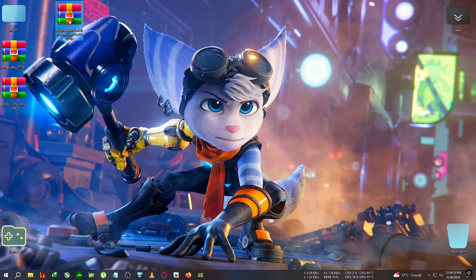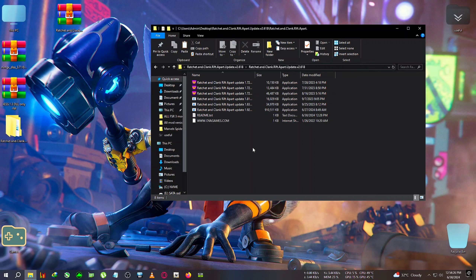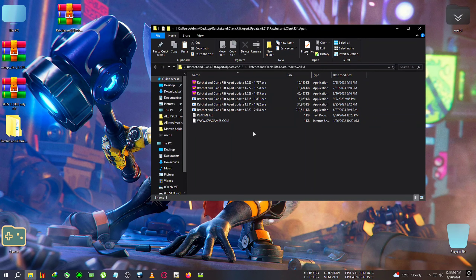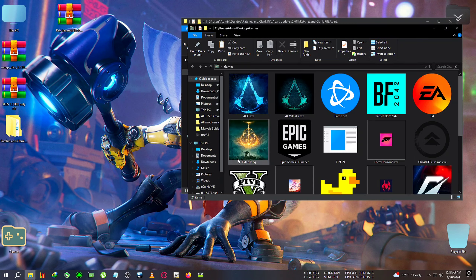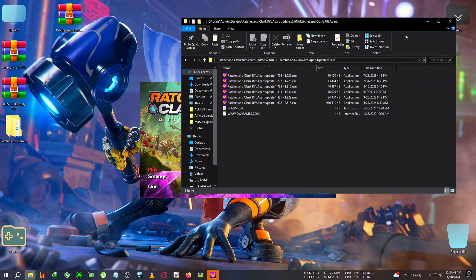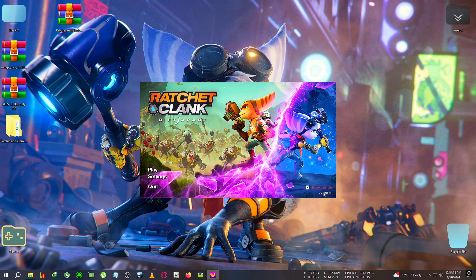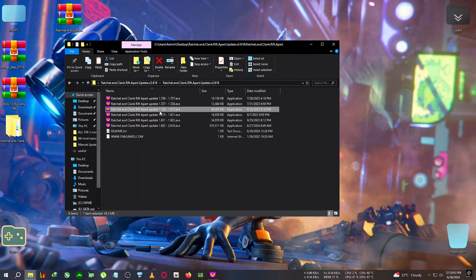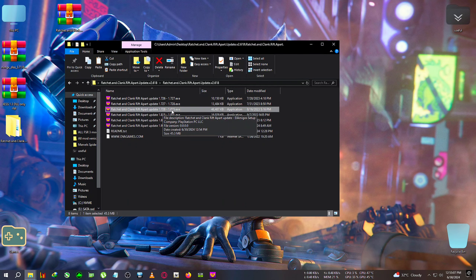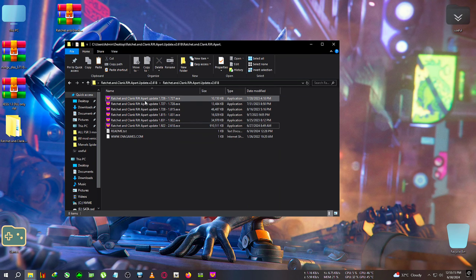First, we'll need this zip — extract it to the desktop. After extracting, open the folder and you'll see all the updates from the base version. To check your game version, launch the game's launcher and look at the bottom right corner. For example, if your version is 1.7.2.8, run the update from 1.7.2.8 to 1.8.1.5, then continue updating one by one until you reach the latest.